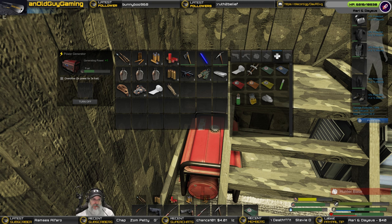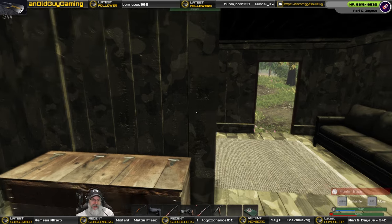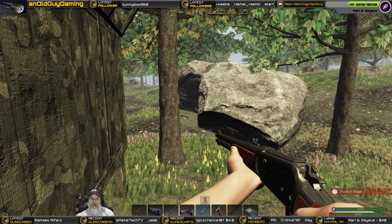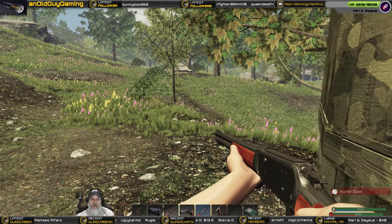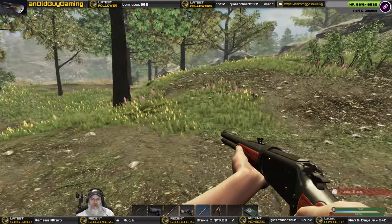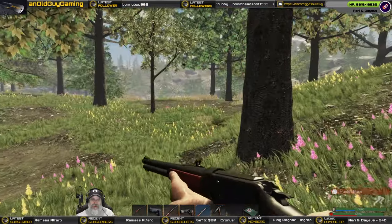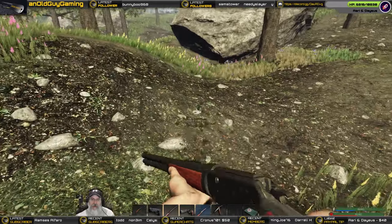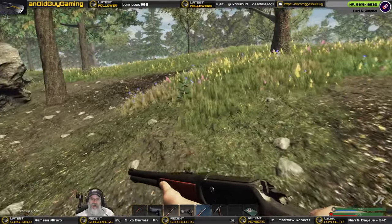I'm not getting the 'base is under attack' message, but those guys are probably going to be attacking our base anytime soon. Honestly I'm not too worried about it because we've got our barricades up and they seem to do a pretty damn good job stopping those guys.